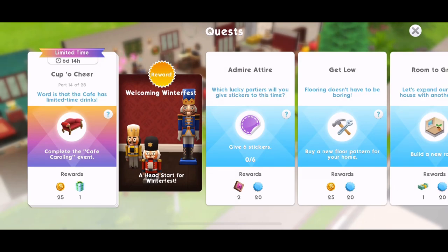Hi guys, my name is Greena Jemsigal and welcome to the second part of the Welcoming Winterfest quest in Sims Mobile. This is a limited time event that came out on the 6th of January 2018 and is kind of the pre-Winterfest event. There is a 7 day time limit on it. We've done the first 13 parts in the first video — there are 28 parts all together. Completing it gets you prizes that will help in the upcoming Winterfest event, making those events much quicker. We are going to complete the whole Welcoming Winterfest in this video.